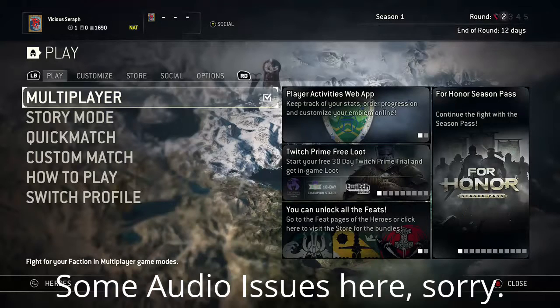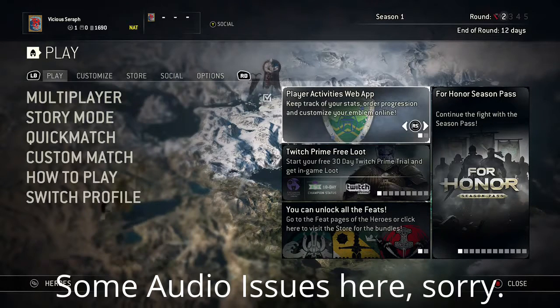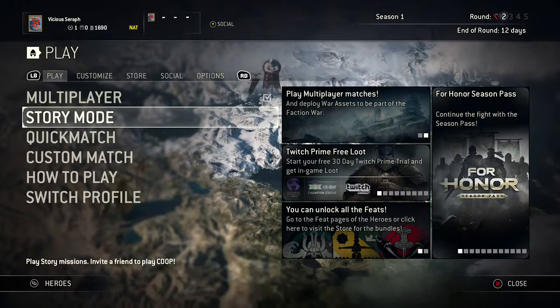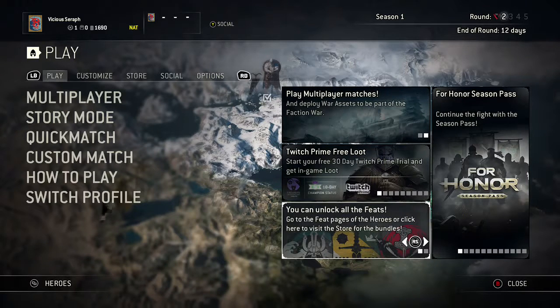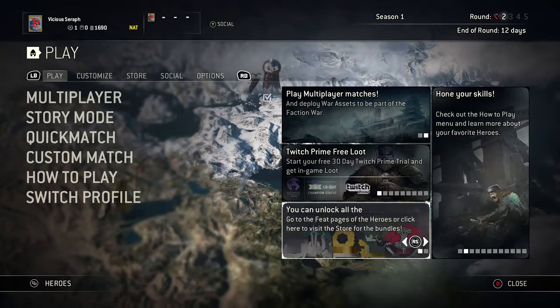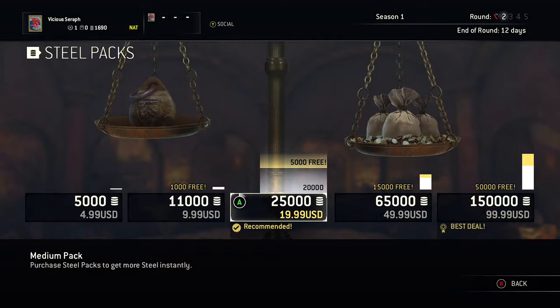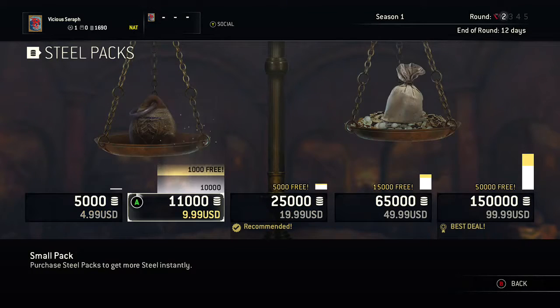So that doesn't work. This is the homepage for For Honor. All of it on the right here is advertisements for the game that you already own, including go to the feed page or click here to visit the store and purchase packs. You can store steel by purchasing packs. Now what does steel get you? Let's look at the cost. $5 for 5,000 steel, $1,100 for $9.99.